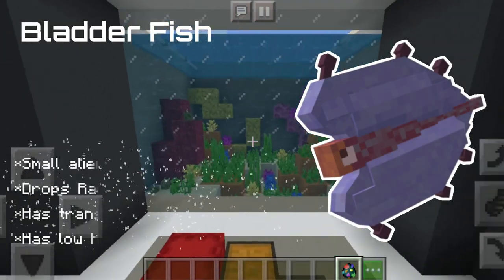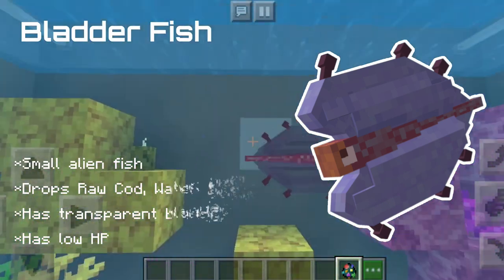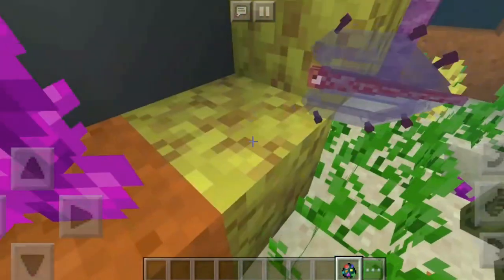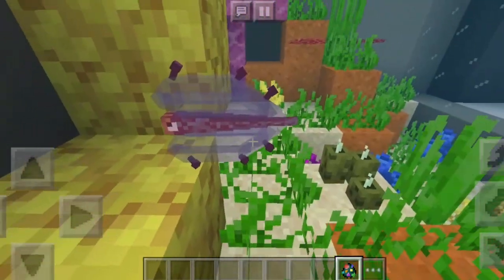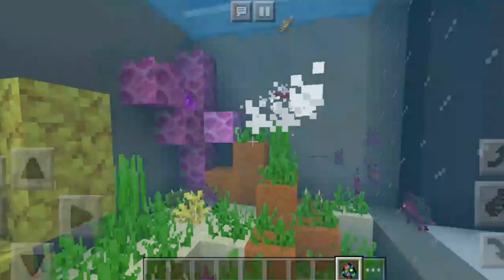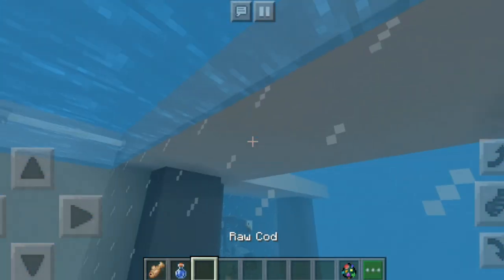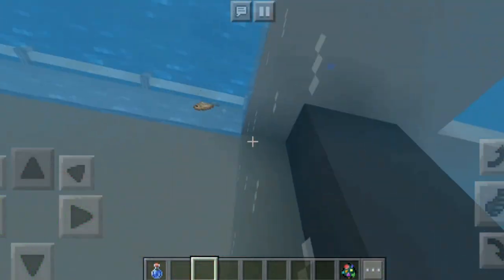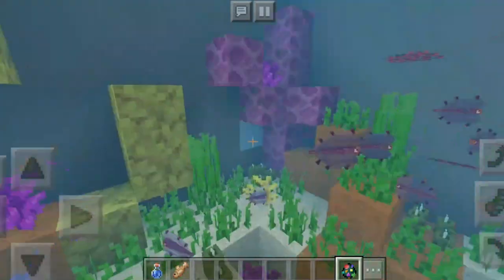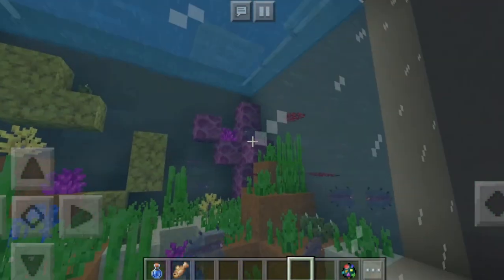The next mob is going to be the bladderfish. The bladderfish is a nice mob from the game Subnautica. It looks really nice and is really similar to the bladderfish in the game. It is transparent — you can see right through the bladders of it. If you kill these, you can get yourself some water bottles and some raw cod. They look really nice through the containment unit.